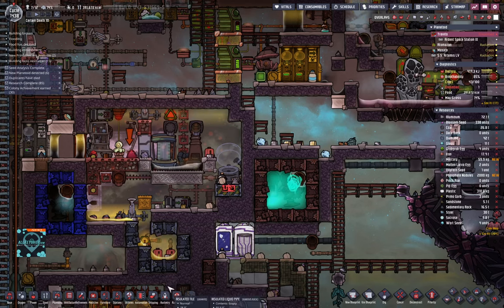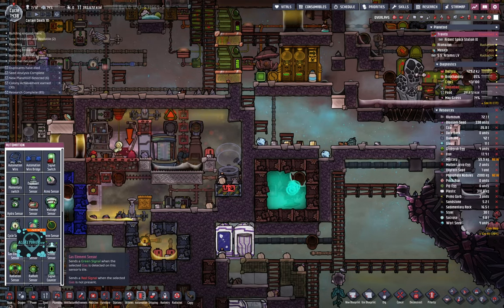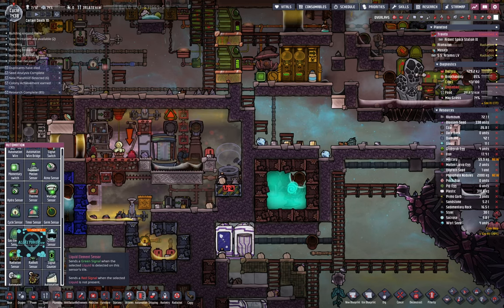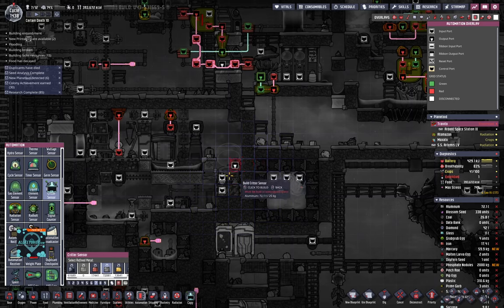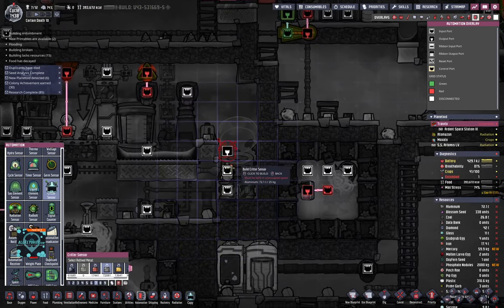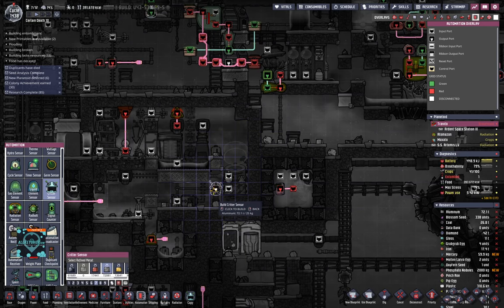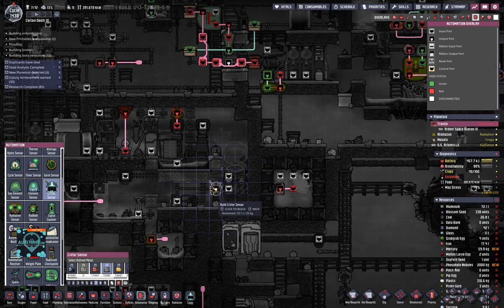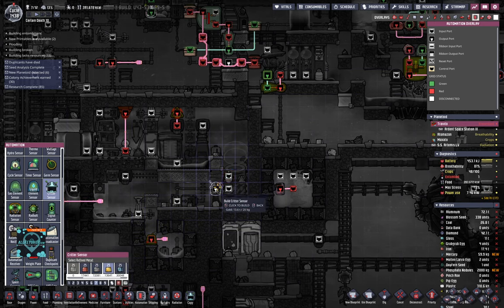What we need here of course is a critter sensor, and then we're going to connect that up to the door. Let's make sure the incubator is not provided with an egg and it's not needed. Let's do a gold sensor there.